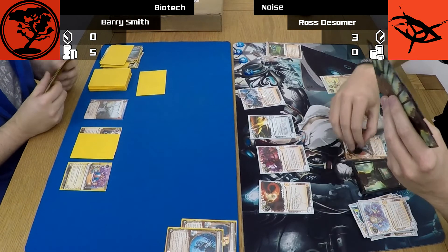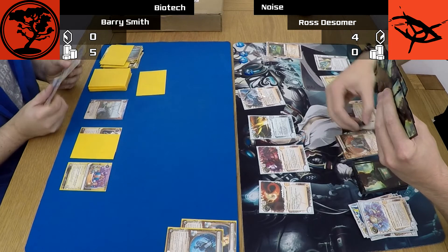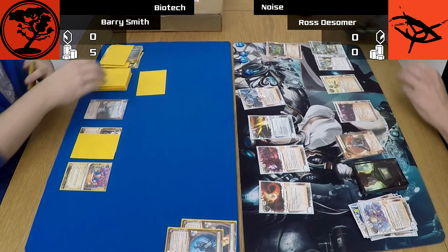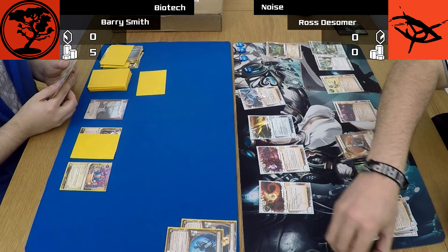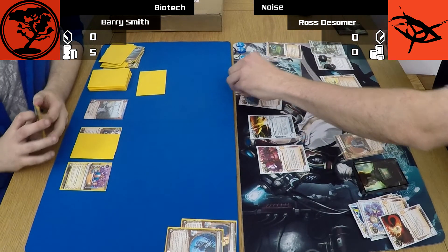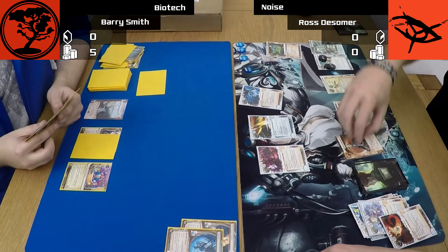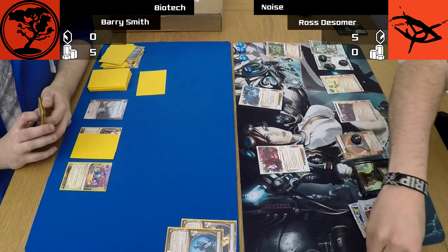Still, he's not found any agendas yet and I am five points up, so a little more optimistic than perhaps I should be at this point. But if I can find some ice and get some money quickly, I'll be in a good position again. I've installed a card on top of Psychic Field — that'll probably be a Shell Corp. I can't afford to either rez or use it, especially as the Psychic Field requires a side game to work. If I have no money, then he can always win the side game and trash everything as normal.